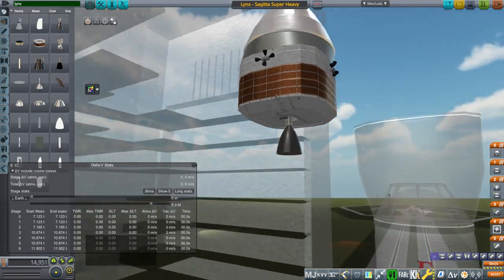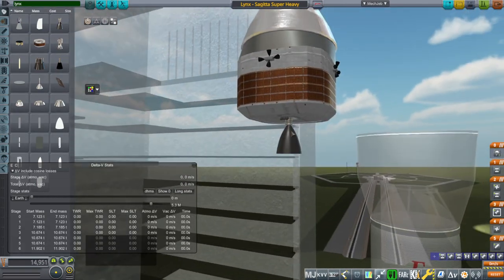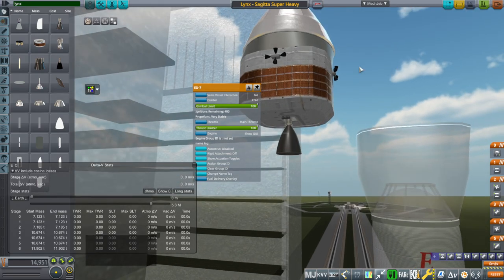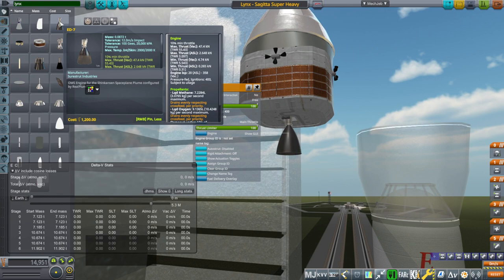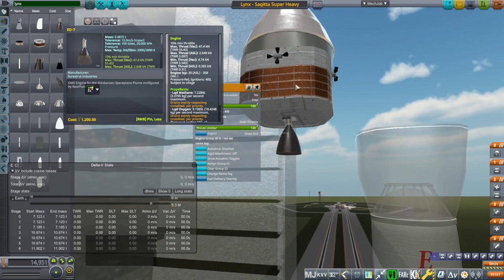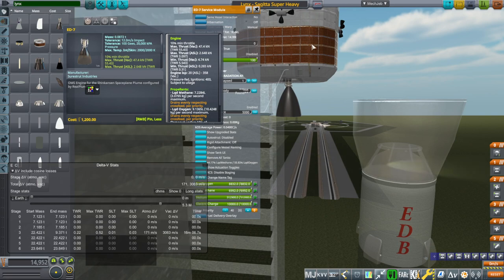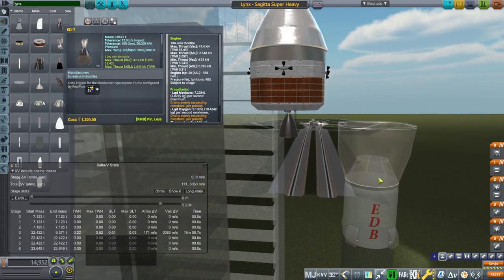I redid the service module to make it look better. The ED1 engine that used to be on the service module has been turned into the ED7, which is upscaled by about 15%, giving extra thrust. The ISP has actually gone down — I recalculated for 150 psi and got 358 for that. I wanted a full tank of propellant here for LEO low earth orbit operations.